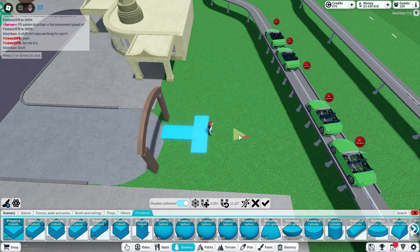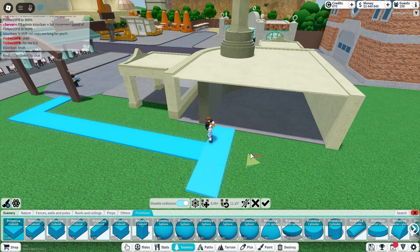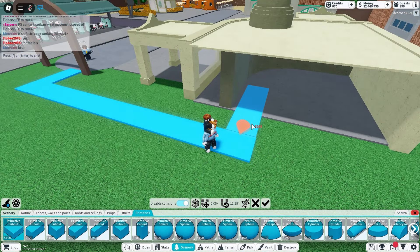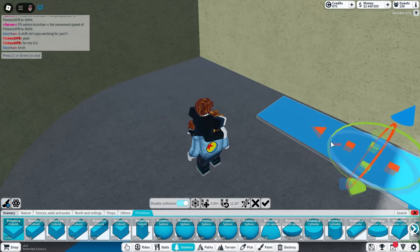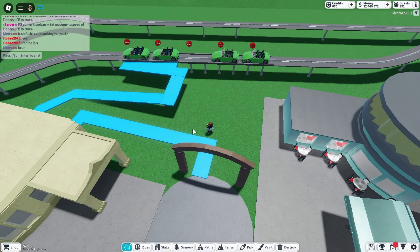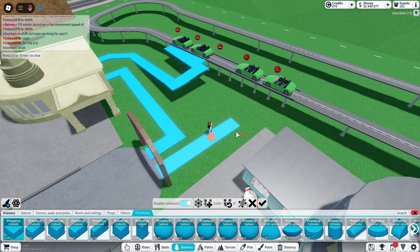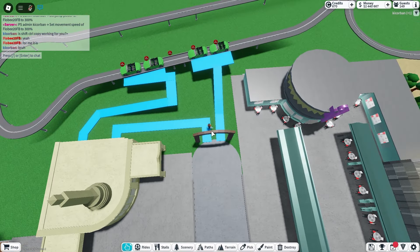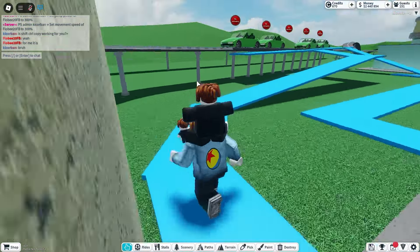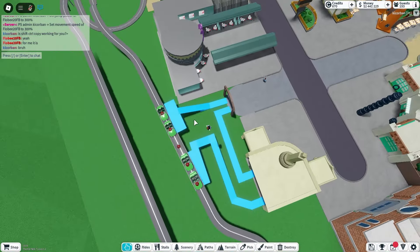What I'm going to do next is quickly just make a path for how I want the queue to go — this will just be a temporary little path. I'm just trying to get the idea of how I want this queue to work. What I'm going to do with this queue, which is going to be pretty cool, is have it come inside of Ramon's Body Art, do a little loop, and then come back out. That way this building isn't just a complete waste of space. I'll also create a very basic little exit path. You'll come in over here, walk all the way down, through here, and eventually come up to the ride.